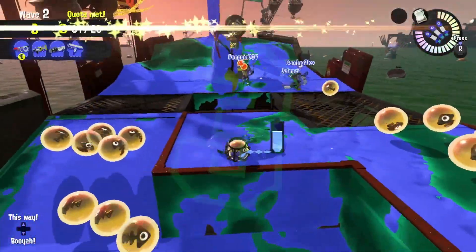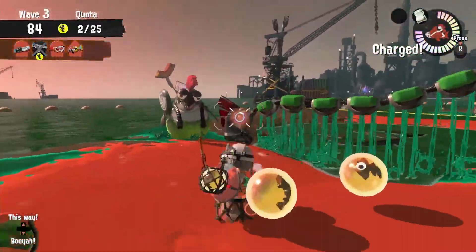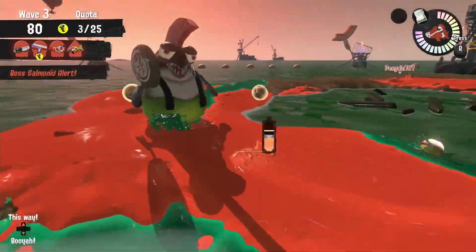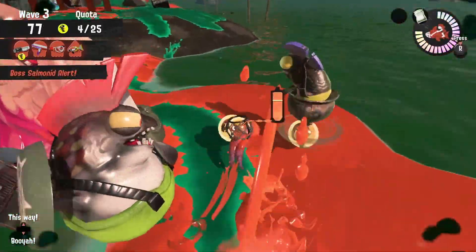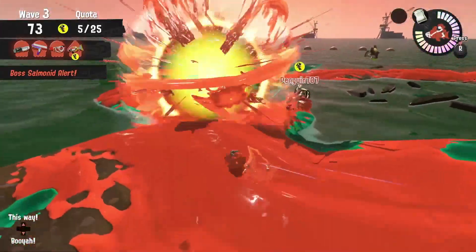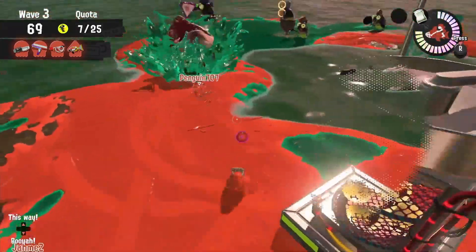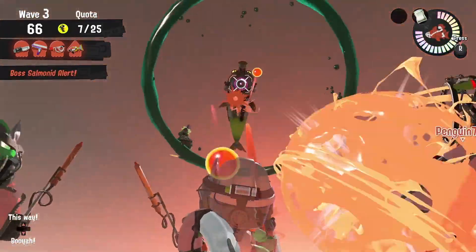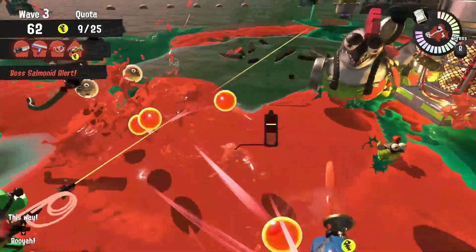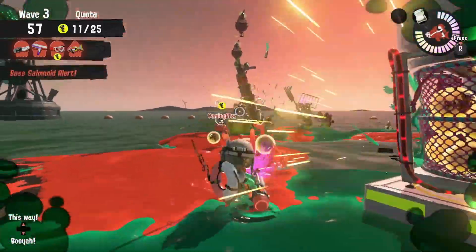Gameplay really changes up on a low tide. Low tide on Marooner's Bay is also tight, but we have a ring sandbar. Whenever we have a ring on low tide, our high mobility weapon can easily move around that ring — both to lure steel eels away from the basket for a moment, and to push forward towards stingers and fly fish. That peninsula sandbar on the right side is very similar to the sandbars on Spawning Grounds low tide. Remember to use the GooTuber's piercing damage and try to focus on steel heads, since the Sploosh's range is pretty short and the Big Swig's damage output is just low enough that they'll have problems.